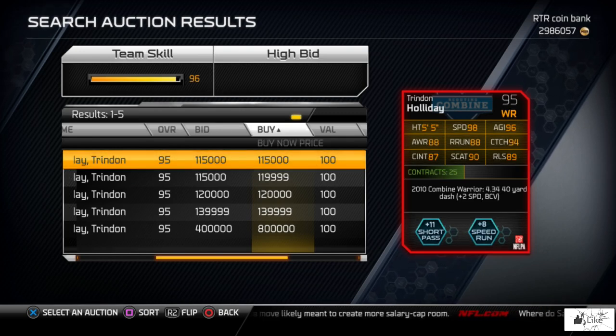Once you complete the combine invitation collection, you'll be given an 85 overall Trendell Holiday. To get the 95 overall, here are the gold collectibles you need for the combine: agility, speed, acceleration, juke move, elusiveness, and ball carrier vision — which shows as 'BC vision' on the card. You choose which collection you want to complete for the boost.